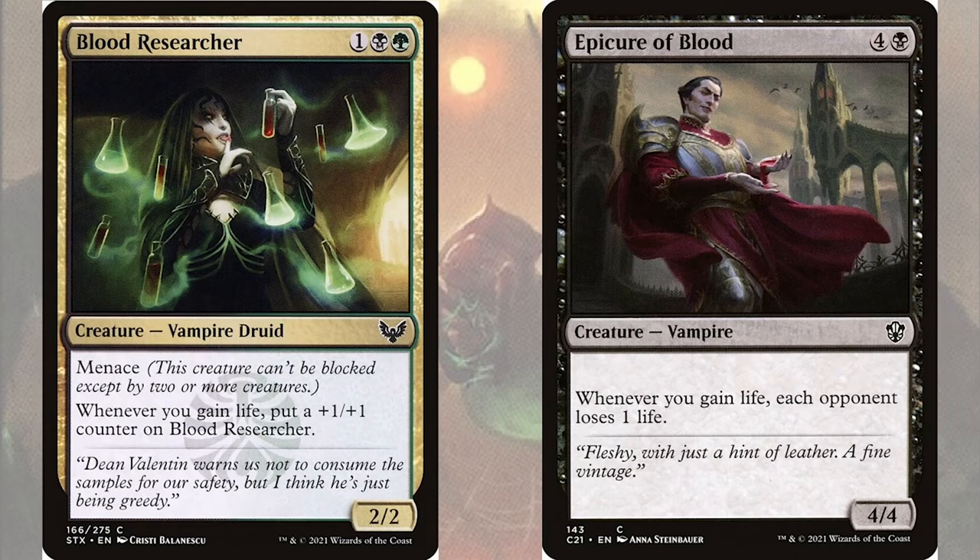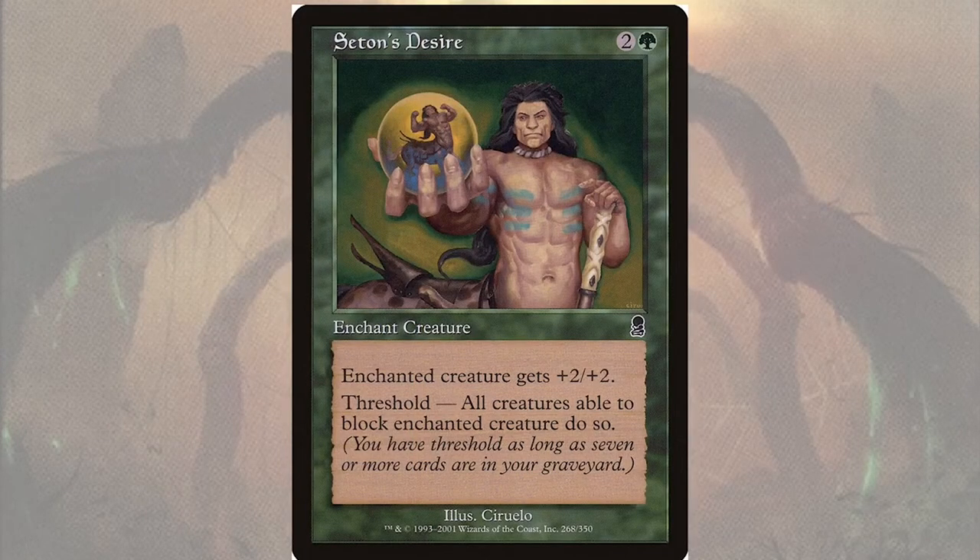One weakness of the deck is that our opponents are going to want to avoid making contact with our creatures, which would prevent -1/-1 counter placement and all of our drain effects. To force those interactions we're going to have lure effects, the best of which is Seton's Desire. Seton's Desire is an aura enchantment for two and a green that gives enchanted creature +2/+2 and threshold: all creatures able to block enchanted creature do so. This forces opponents to block with multiple creatures, guaranteeing us -1/-1 counter placements.